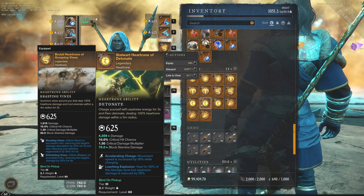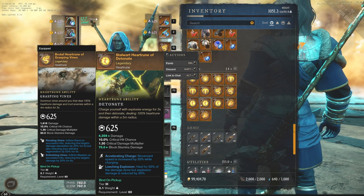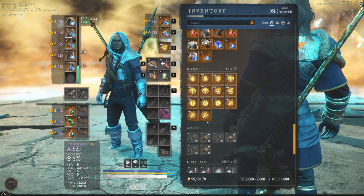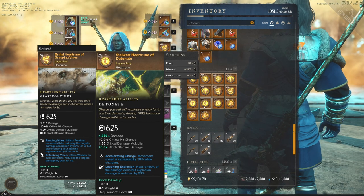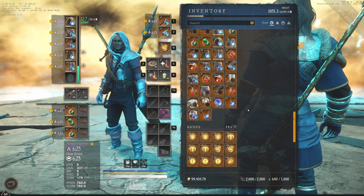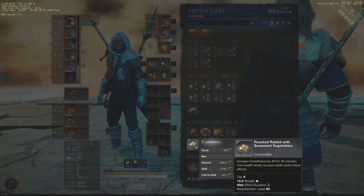Hey everyone, it's Graphic back with another video, and today we're going to be talking about one of the strongest builds right now in the BTR. It goes live October 18th with the rest of the Brimstone Sands launch. It's the Greatsword and the Spear. They both involve a ton of different utility options and tons of great perks with the specific abilities we take with the build.